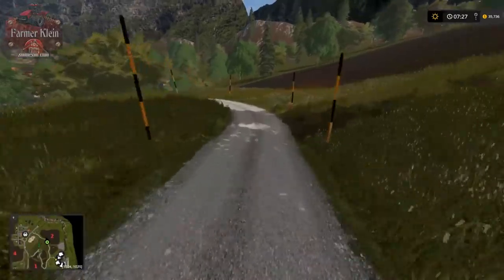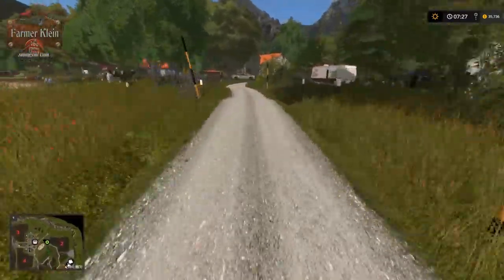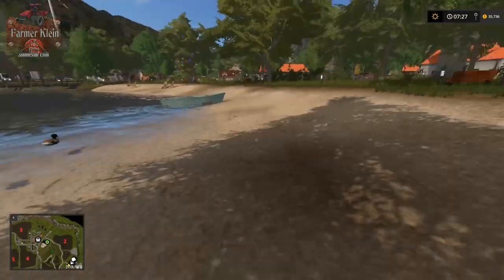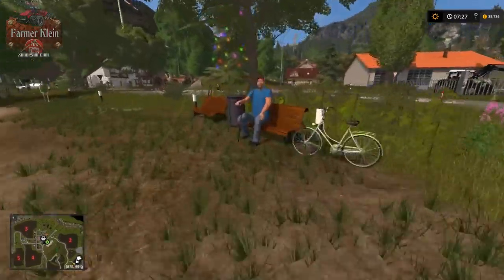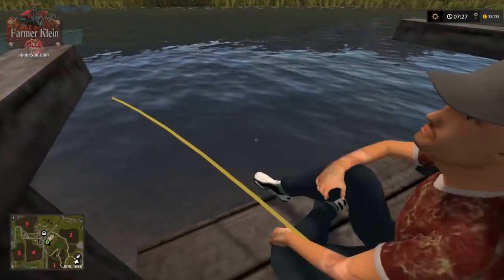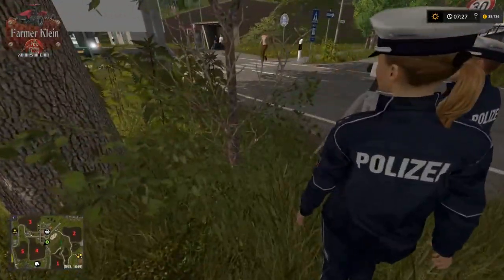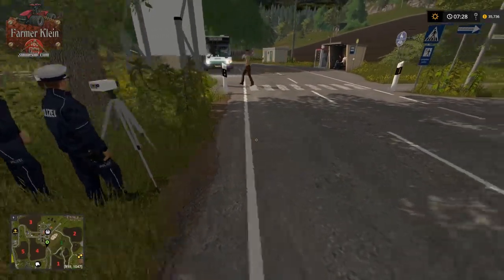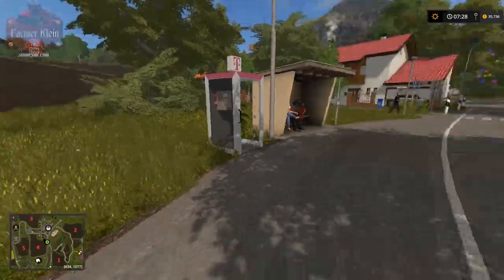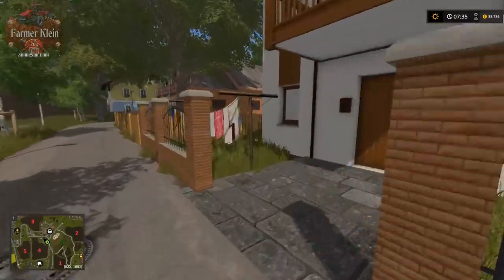I'm guessing these little sticks on the sides of the road are to help delineate where the road is when you've got snow on the ground. Here we are back down at the campground with a cool little lake. There's a guy fishing and people out in boats - pretty cool. Oh, we've got a speed camera set up and a bus off to the side to pick people up.